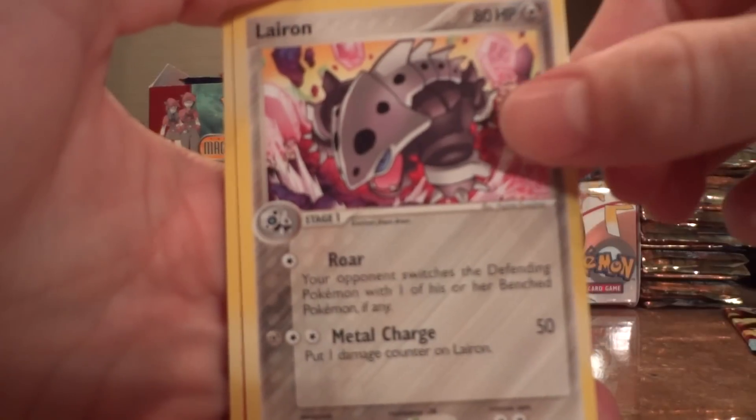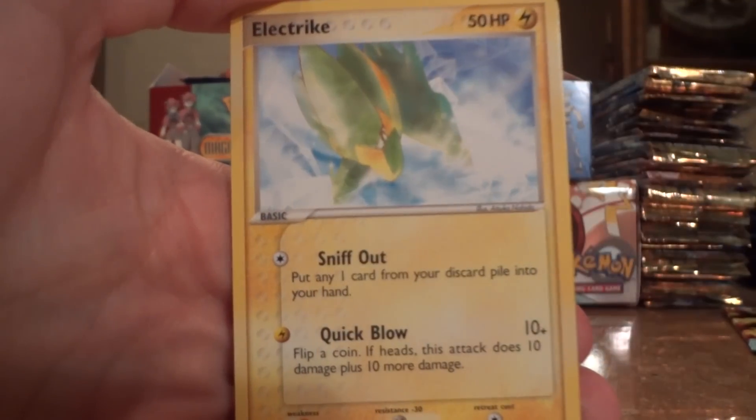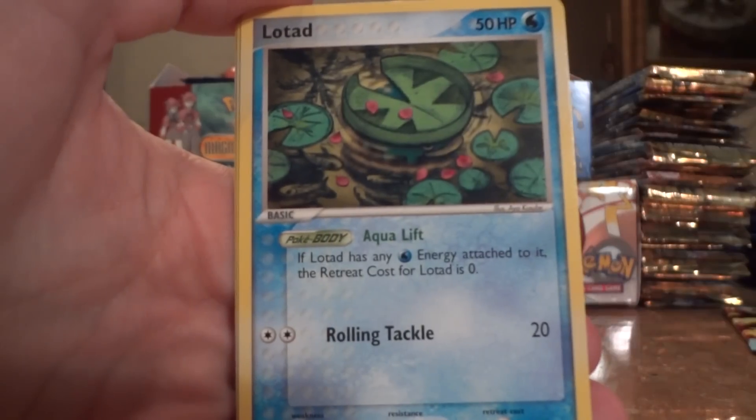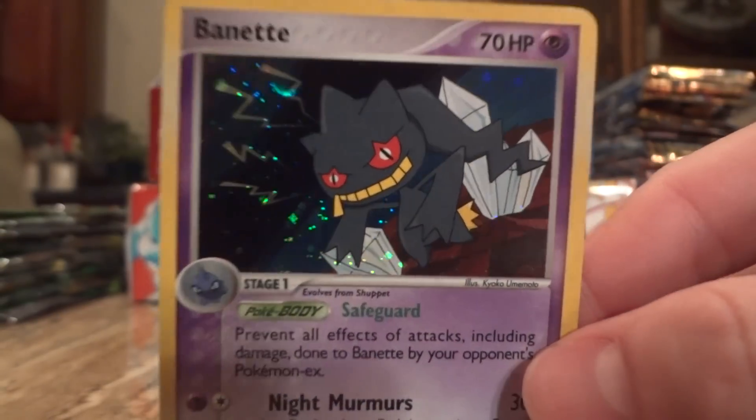Lombre, Laron, Snubbull, Bulbasaur, Electric, Lotad, Lombre Reverse, and awesome — look at that. I like the crystals on that. It's holo. The Wynaut holo. Very nice.